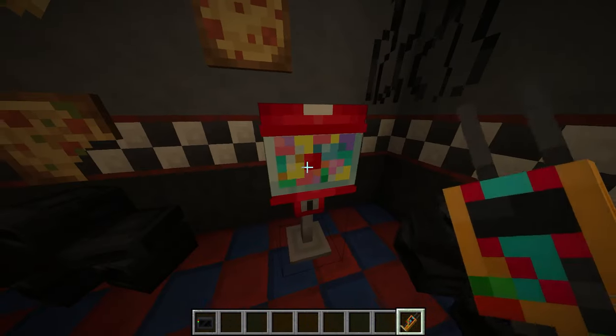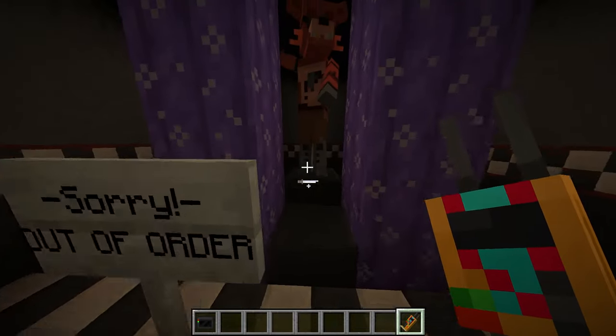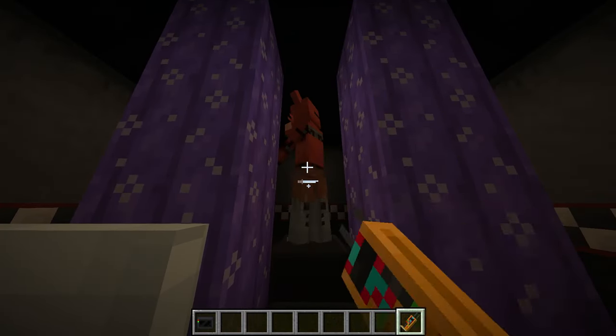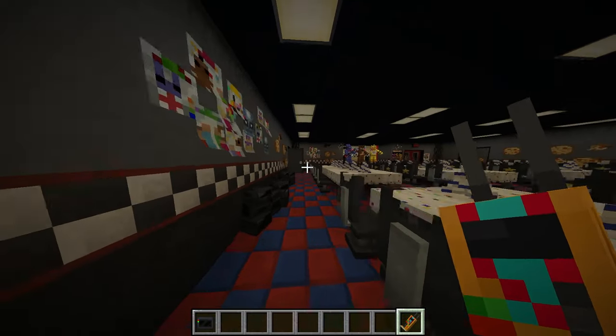Then we can get to the mod. So we got a gumball machine, some pizza decorations on the wall. We got Foxy - he's out of order. We can turn him around too, which is very interesting.